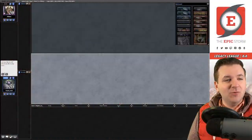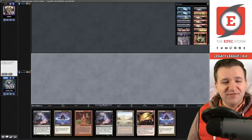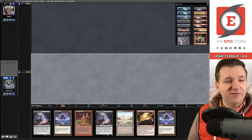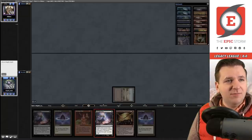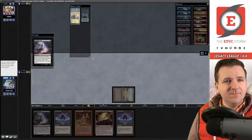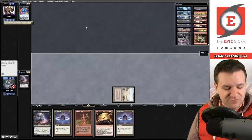Welcome to match number one — we are on the play with a hand featuring double Thoughtseize and Synthesizer. We tap Badlands and cast Thoughtseize. Our opponent is on some sort of blue control strategy — they've opened with double Force. We take the Force of Negation for now.